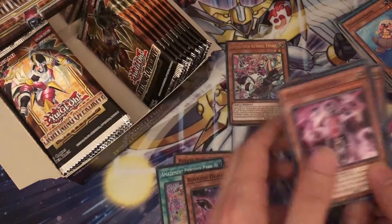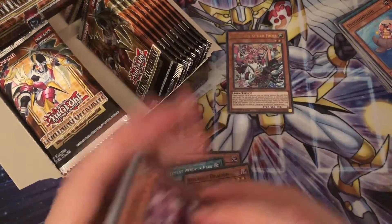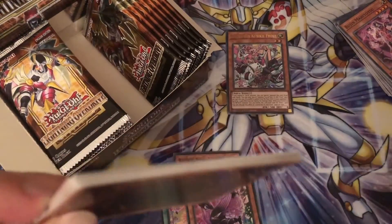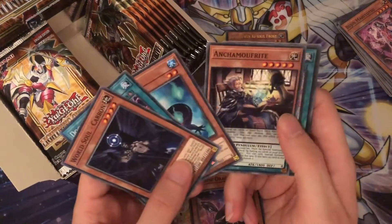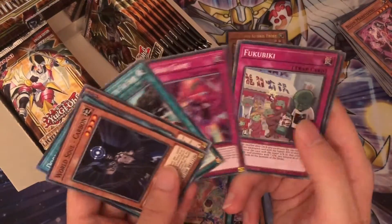I don't know what archetype that is — it's a bit unusual seeing a star symbol in English TCG cards. Star symbols have been in Japanese cards for years, but not really in English. I'm getting a lot of the Amazement cards, I have to say — a lot of Amazement Park.